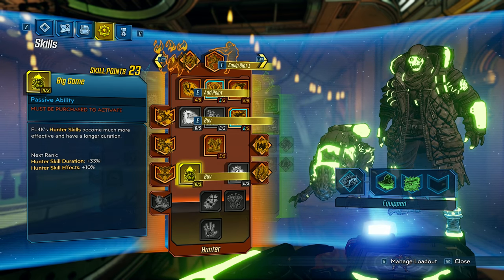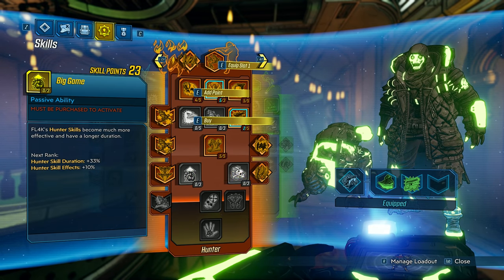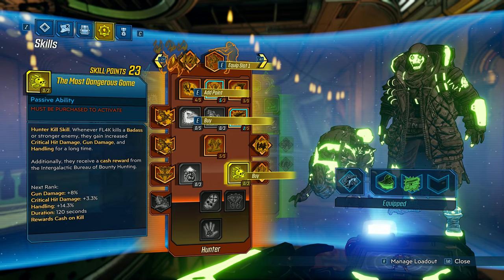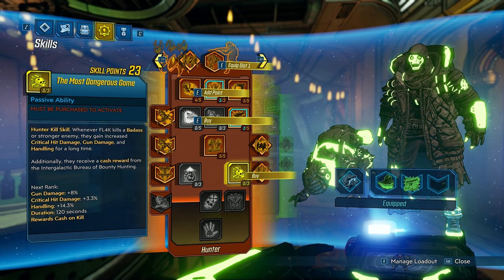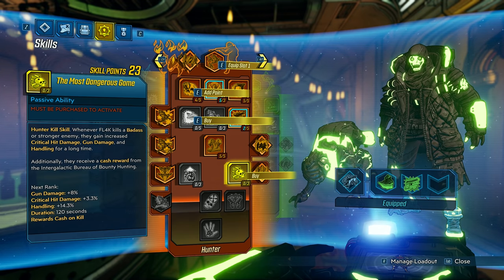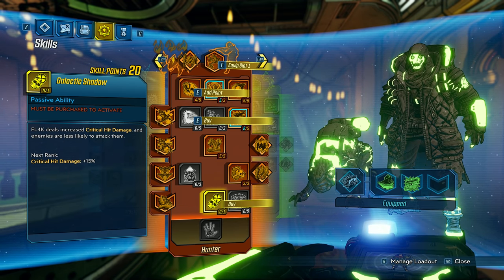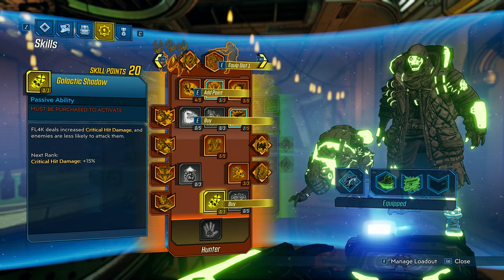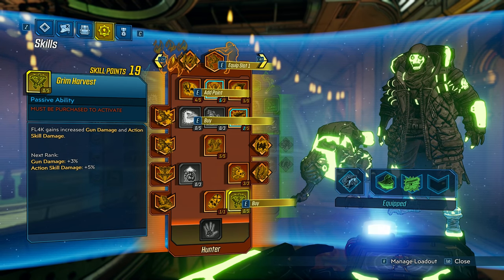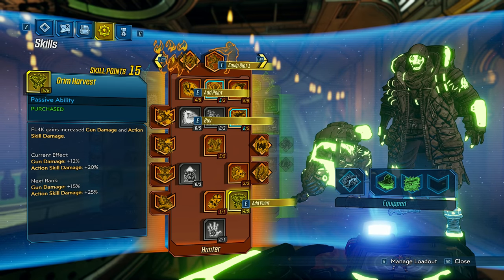Then we have Big Game, which only impacts Hunter skills, so it's not interesting for this build - we'll ignore that. Then Most Dangerous Game - when you kill a badass you get gun damage, critical hit damage, and handling, and the duration is two minutes. If you're fighting bosses over and over it might not be worth it, but I do a lot of proving grounds and other content with lots of badasses, so I spec three into that. Then Galactic Shadow - 15% critical hit damage and enemies are less likely to attack you, which is great for when you have teammates. Then Grim Harvest gives gun damage and action skill damage, which is good with Fade Away. Spec five into that.